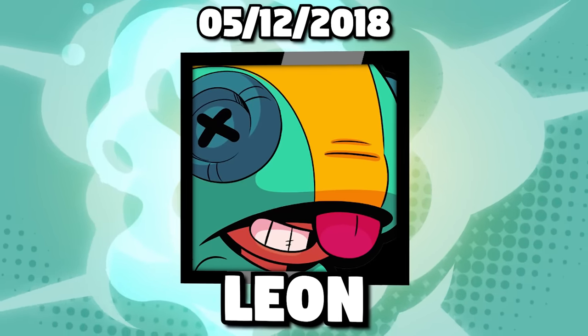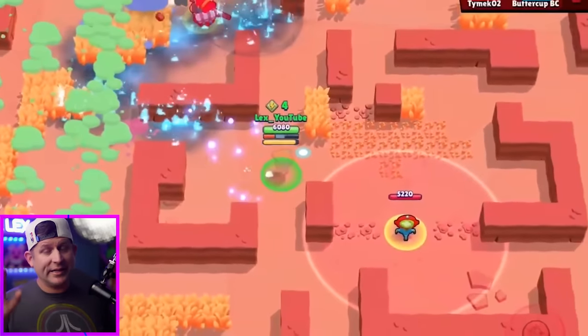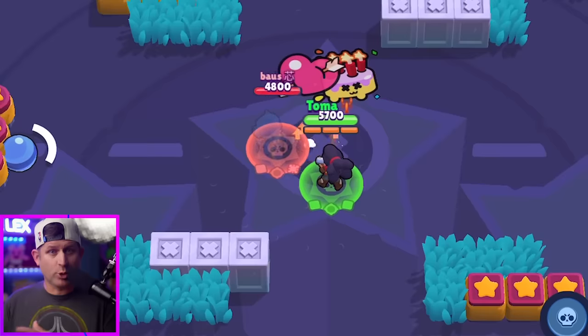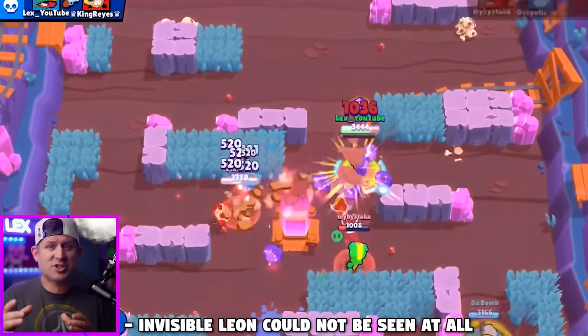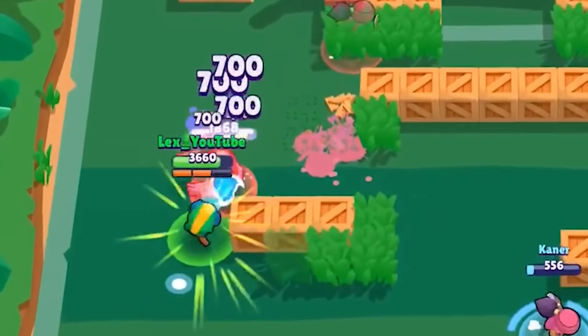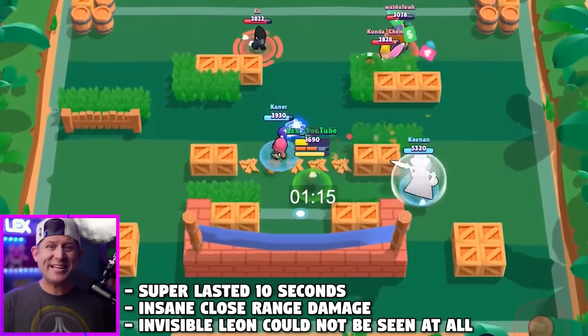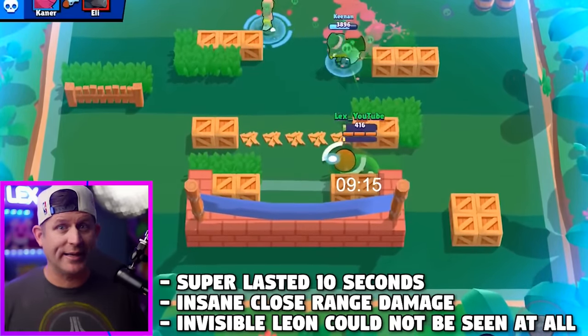Leon was broken but only for those lucky enough to get him. Unless you had Leon in the first four days he was released, you never got to experience the true meaning of broken. Upon release, when Leon went invisible, you could not see him at all — even if he was directly on top of you — until he attacked, at which point it was too late because his damage was crazy. To make matters worse, his super lasted 10 full seconds. You could cover almost an entire map while invisible and pretty much kill any brawler you wanted at will, recharging your super while doing it.